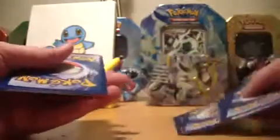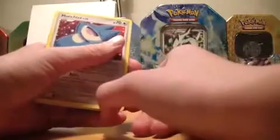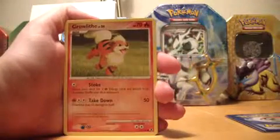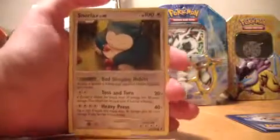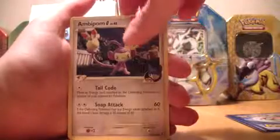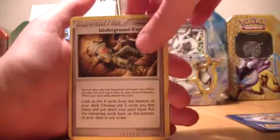Some of these packs are so hot. I don't really know the trick for the Platinum set, but I think it's something about one, two, three, one, two — so let's try that and see in a moment if it was right. We start off with a Munchlax and a Growlithe, a Snorlax, Lostlorn, Ambipom, and Underground Expedition — the supporter.